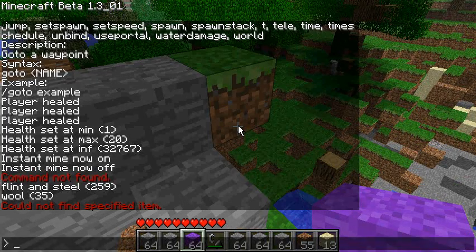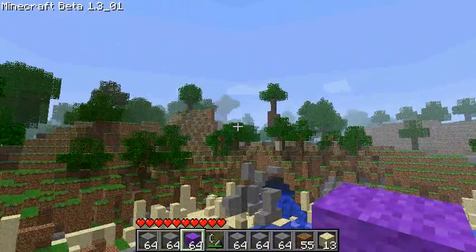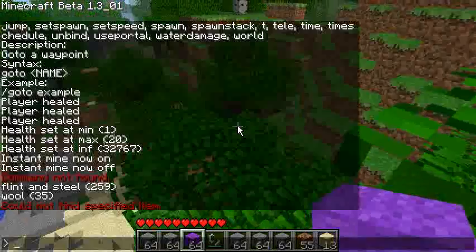Next is 'jump' — it teleports you to where your cursor is pointing. So if I want to go to that tree over there without flying, I just type 'jump' and there I am.